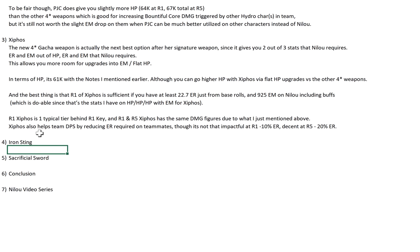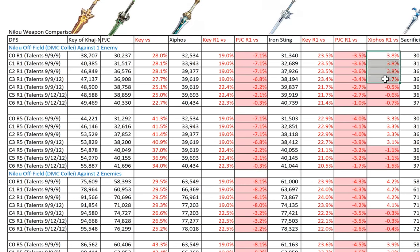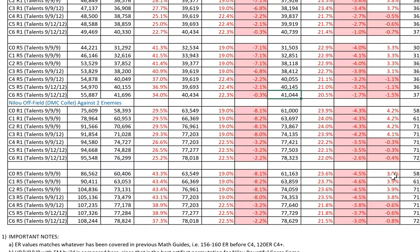Iron Sting is a fully F2P craftable weapon, and its performance is very close to Xiphos — only 3-4% behind. At R5 vs R5 it's 3%, and at R1 vs R1 it's about 4%. I wouldn't recommend going for R5 Iron Sting because the difference from R1 to R5 is only about 200-300 DPS — you really don't need R5 Iron Sting for Nilo. Iron Sting's damage buff doesn't work for Bountiful Calls, which is why R1 to R5 doesn't make much difference. Against 2 enemies, that gap gets stretched slightly further to about 4%.